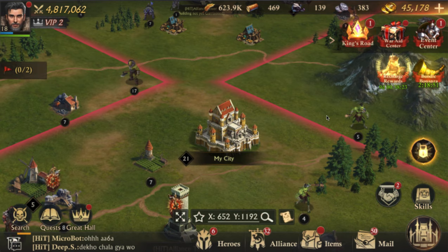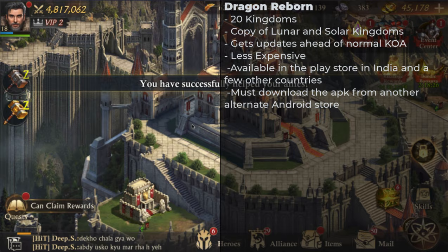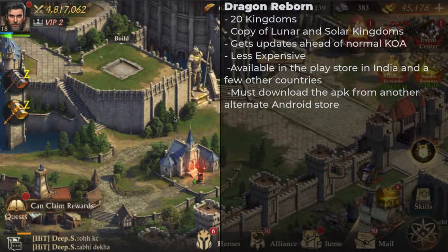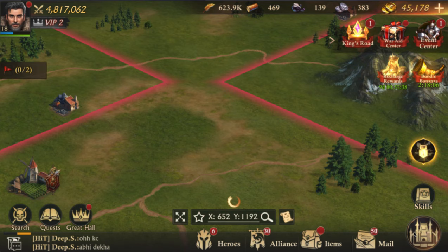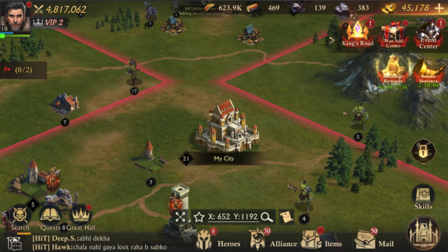So that's it for solar. Now we'll go to Dragon Reborn. Dragon Reborn is a direct copy of King of Avalon that is only available in some countries unless you know where to look. In some countries on the Google Play Store they'll see Dragon Reborn and can download it. As you can see, it is King of Avalon — it is run by FunPlus. Both King of Avalon's lunar kingdoms and solar kingdoms are both within Dragon Reborn.